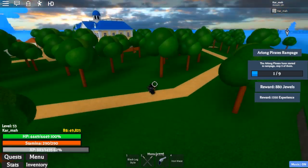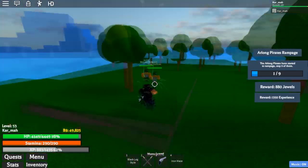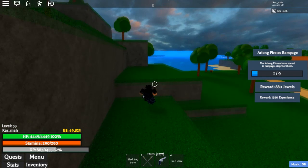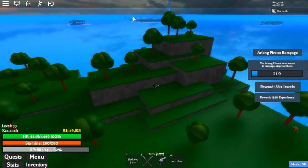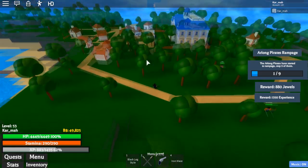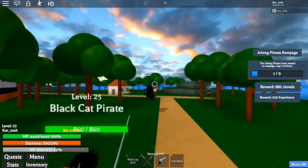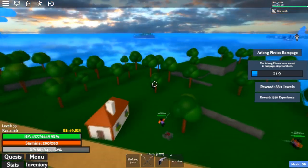It doesn't really have a name, but if you guys know where the Black Cat Pirates are, they spawn at around level 50 — maybe even lower than that. Spawn Island is down to the south, so if you move south from Star Island you'll hit this island.